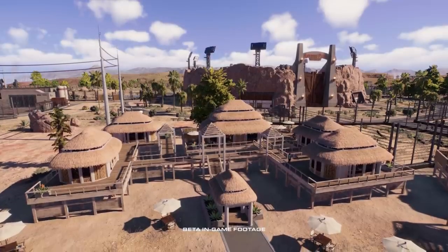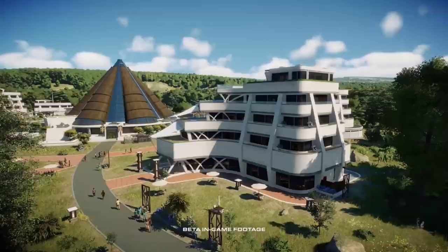When creating a sandbox park for the first time, players can choose from either the Jurassic Park or the Jurassic World era building sets, giving players the freedom to build the park of their dreams from throughout the franchise's history. The team have given these sets a unique and authentic feel that provide the player with a great deal of creativity when constructing their parks.